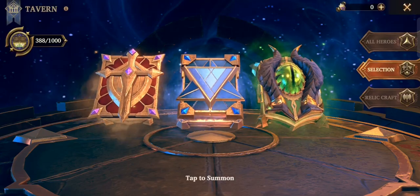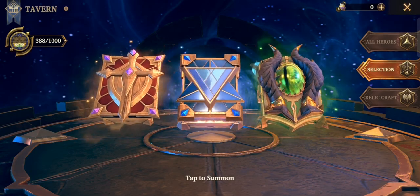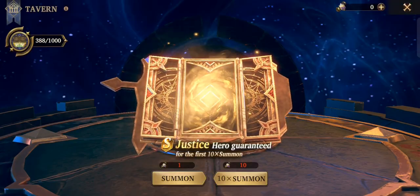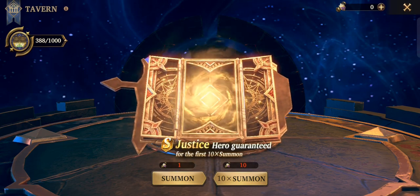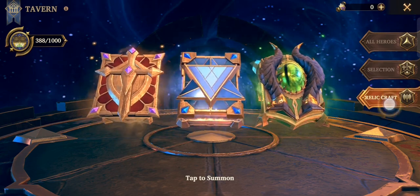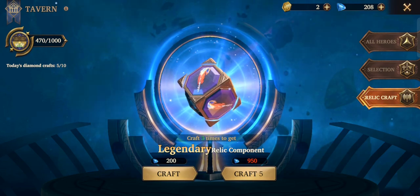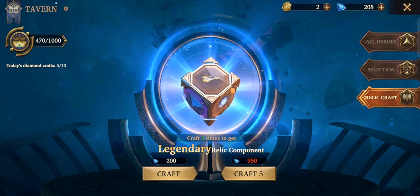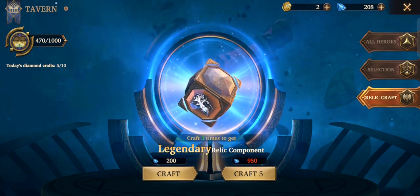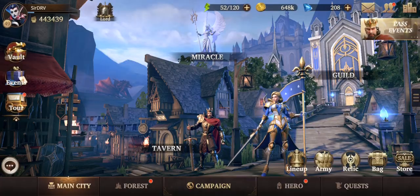Whatever faction recruitment vouchers you have, for a total of 30, make sure to summon 10 from each faction first, because you will get a guaranteed S-hero for the first 10 summons. So summon 10 each to get that guaranteed hero. For the tavern, if you really need to pump up your power a little bit, use your gems there too - probably a couple of summons, at least 10 times per week.